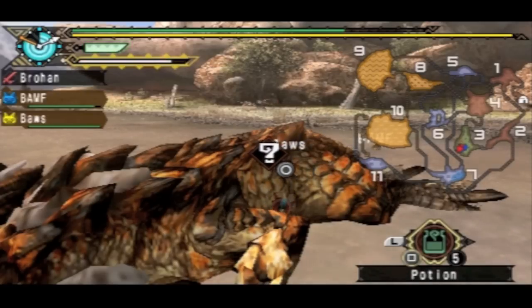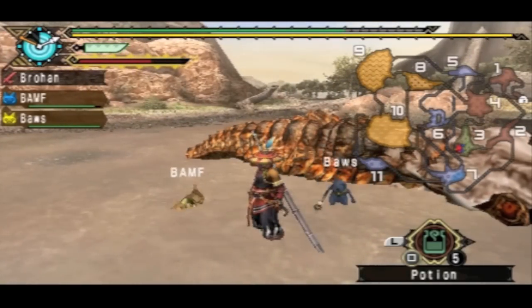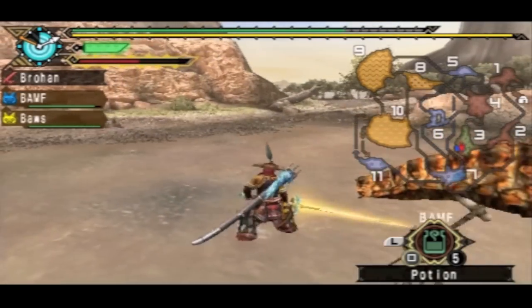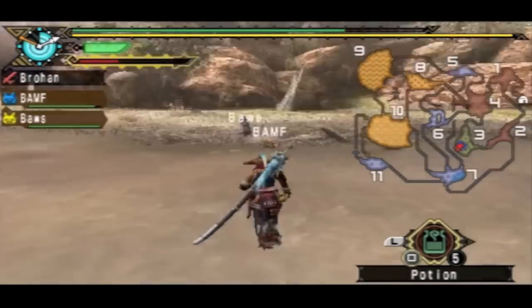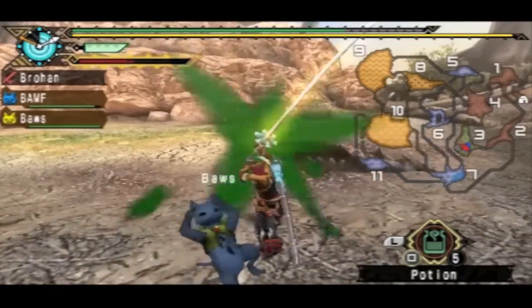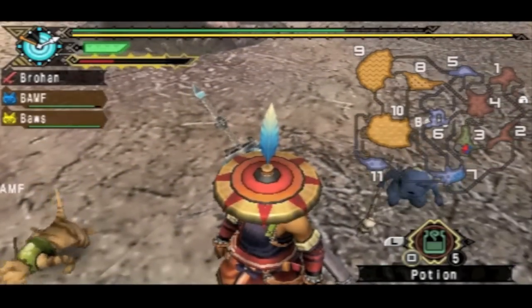So Baroth armor is really good — at least I know the high rank version is. But I'm not going to get any new armor until Four Star, which is Great Jaggi I believe. However, I'm actually going to use Baroth armor to deck out both my Felynes — I'm going to get them both Baroth armor, or maybe I'll get one of them Kurupiko armor and one Baroth. Because I think the Kurupiko armor is for healing so they could heal me, and the Baroth armor just looks badass on these little kittens.